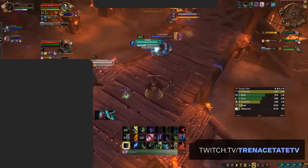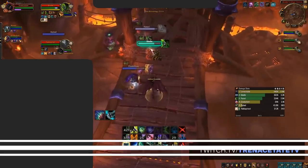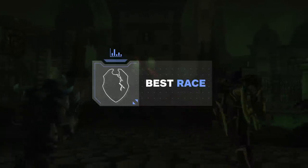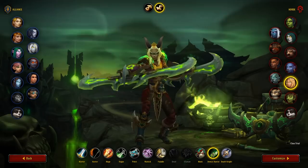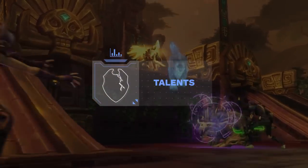With the overview covered and out of the way, let's take a look at all of the information you need to get started in Shadowlands. Our usual format is to cover races first of all, but as you all probably know, you don't really have much of a choice in the matter as a Demon Hunter. If you're Alliance, you go Night Elf. If you're Horde, you go Blood Elf. Sadly, Shadowlands didn't bring any more options to the table, so we'll move swiftly onto the talents.